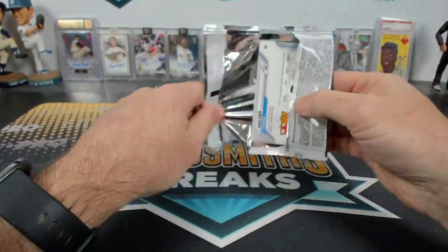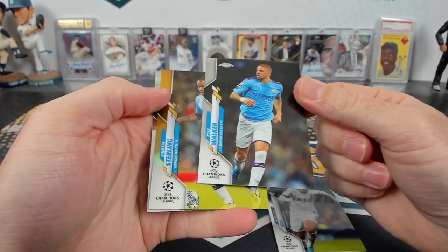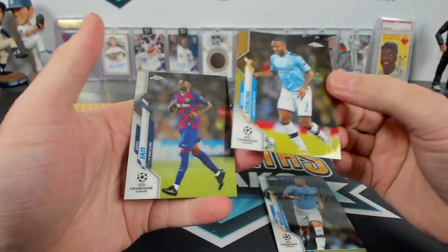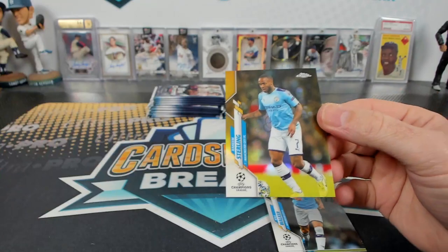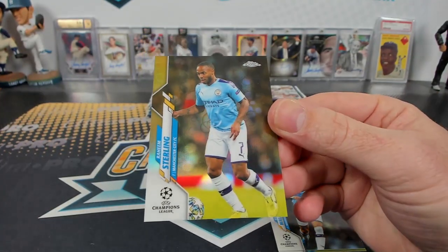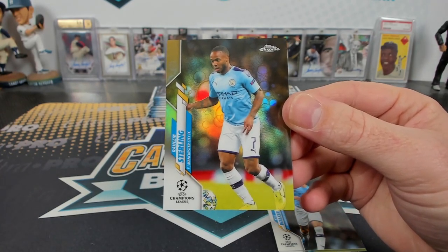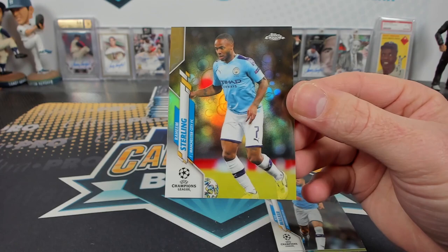Second box. Son — we got a gold. Gold Raheem Sterling, and there's a Fati — dang, got them both. Manchester City. City city city city city — really great.